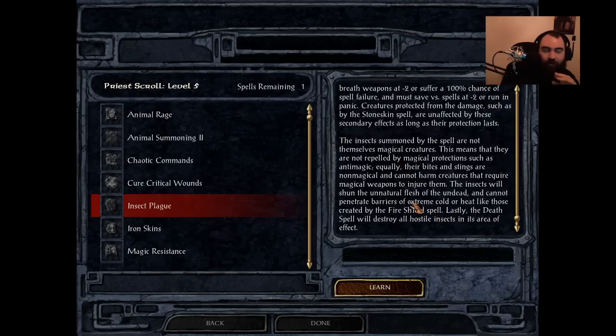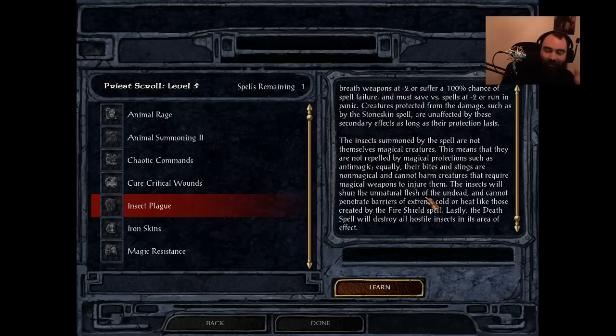Now these are the nerfs it got with SCS. Insects summoned by the spell are not magical creatures — they are repelled by magical protection but their bites and stings are non-magical and cannot harm creatures that require magical weapons to injure them. The insects will shun the unnatural flesh of the undead and cannot penetrate barriers of extreme cold or heat, like those from Fire Shield. Lastly, the Death spell will destroy all hostile insects in the area of effect. There's a lot to unpack here.